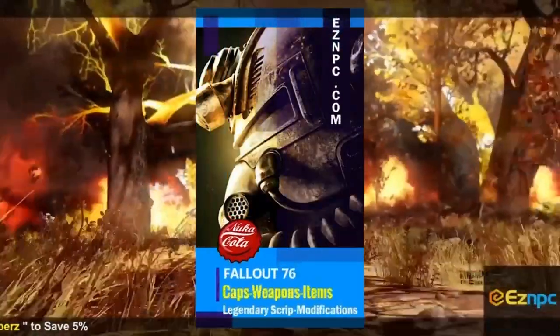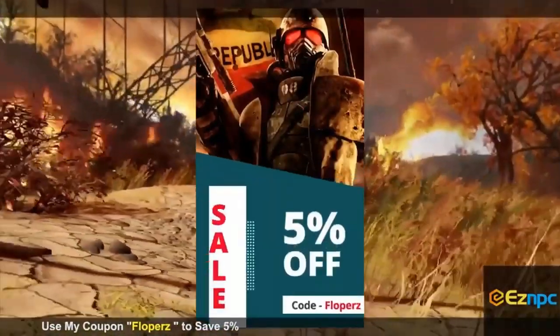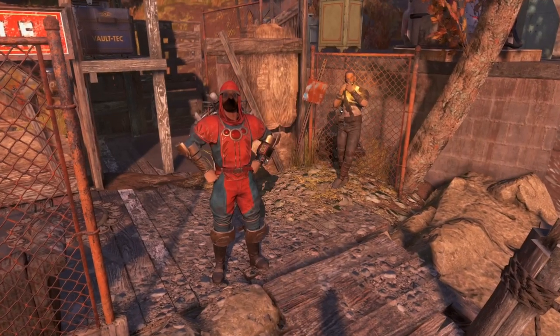If you guys are looking to buy some in-game items for Fallout 76, be sure to check out EasyNPC. Also, use code Floppers for a 5% discount — links in the description.